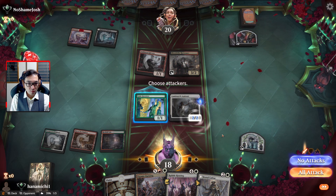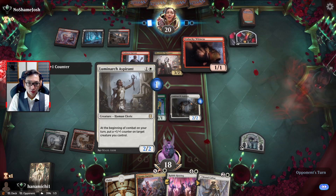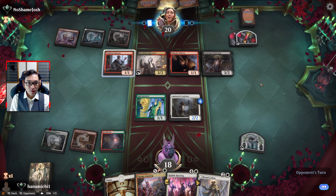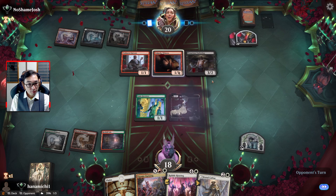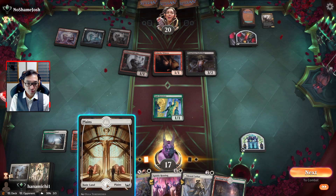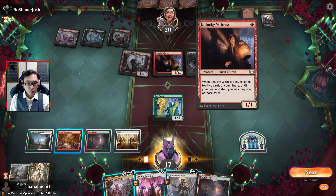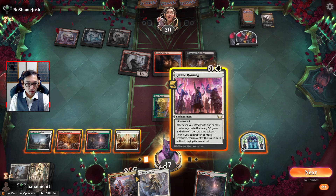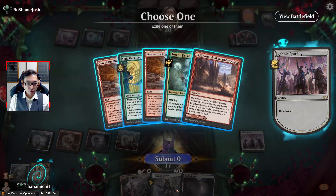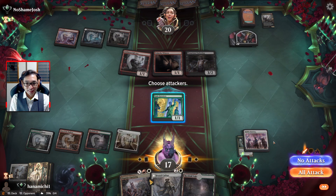We'll make the Luminarch a bit more of an enticing target if they're going to use removal. They might just attack with the Harvester. They just dumped their whole hand. Okay, they did kill it. All right, I think we need to get Rabble Rousing out now. Then we'll take care of the threats with Brutal Cathar next turn. I don't really have too many cards I want to play for free with Rabble Rousing. I think maybe we take care of the Tenacious Underdog.